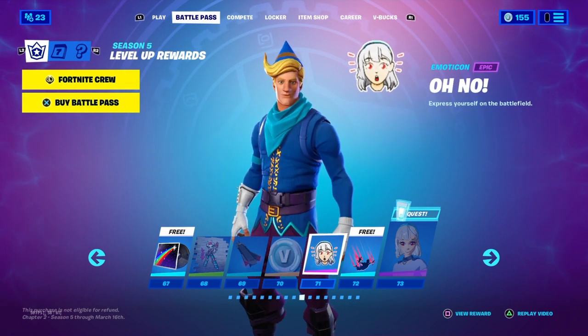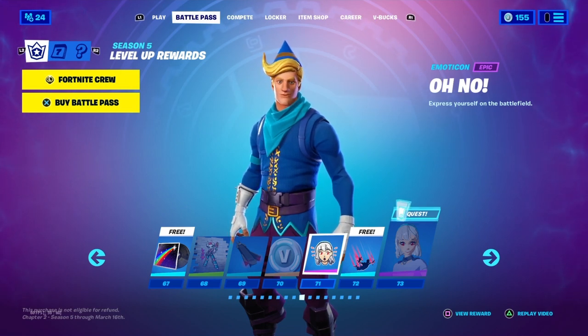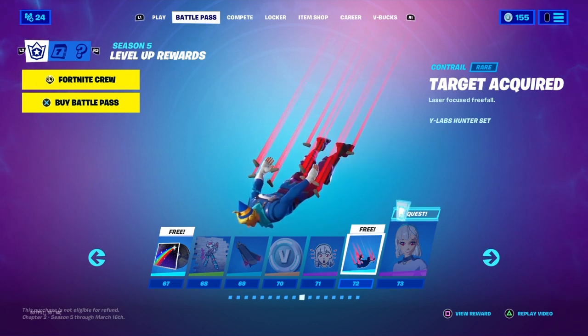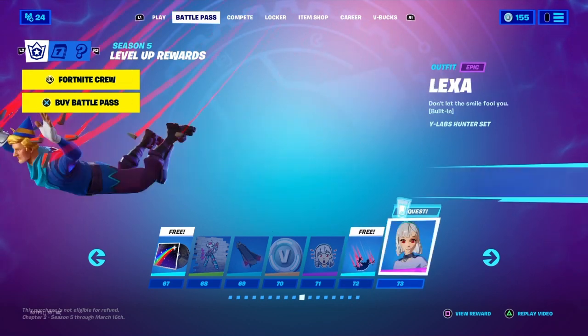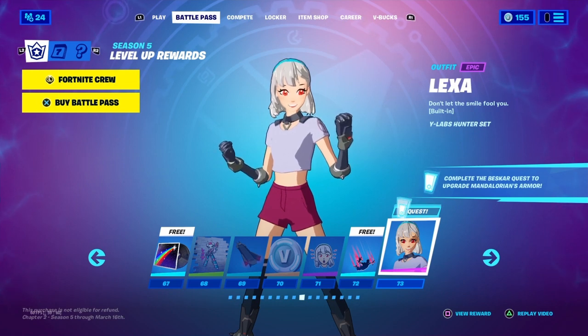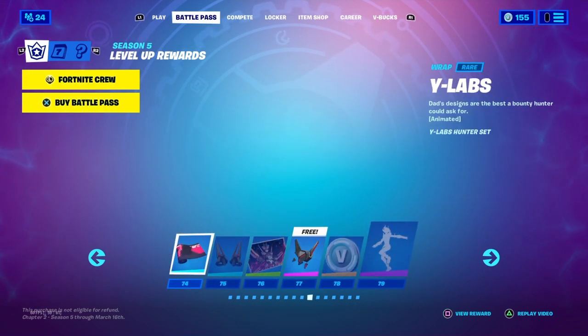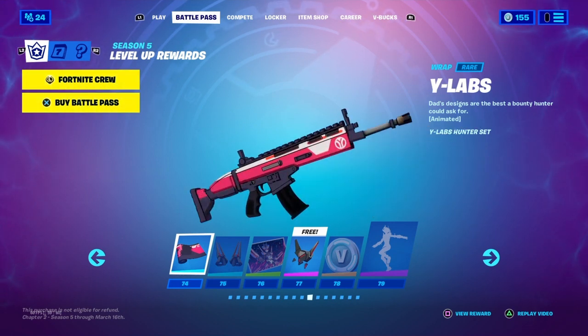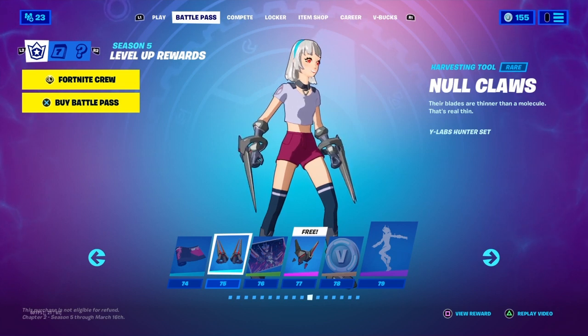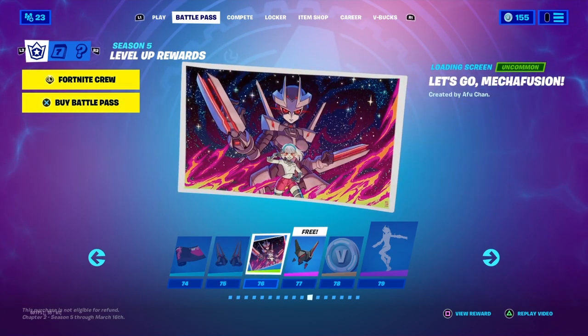Tier 71, Ben Ammo. Tier 72, another Contrail — Target Acquired. Tier 73 is a Battle Pass Skin called Lexa. Tier 74, Y Labs. Tier 75, Big Axe. Tier 76, Macafusion Loading Screen.